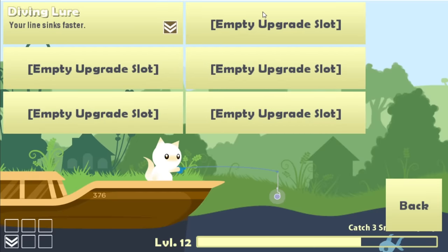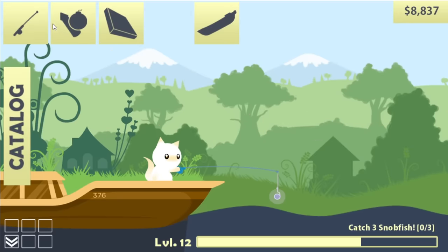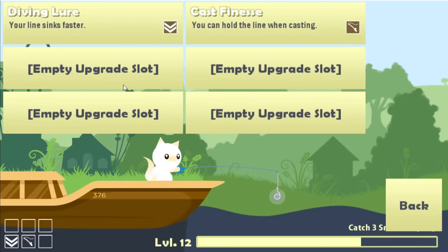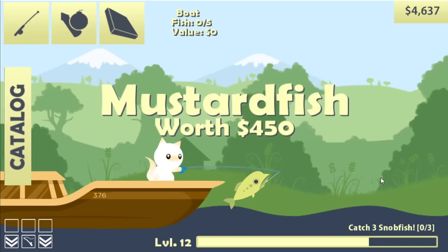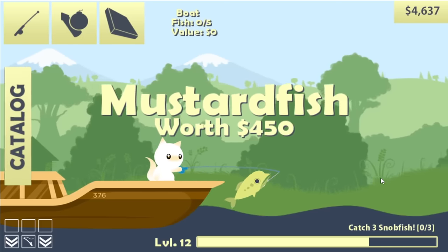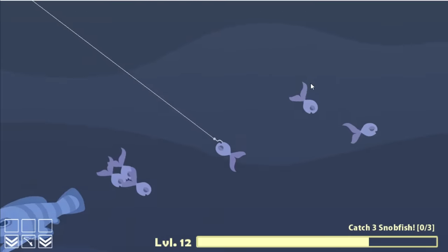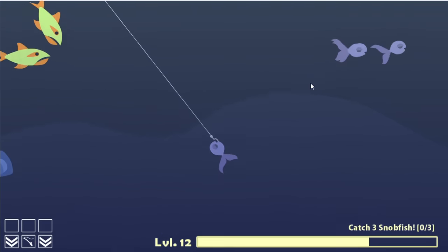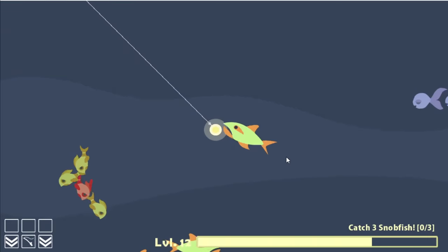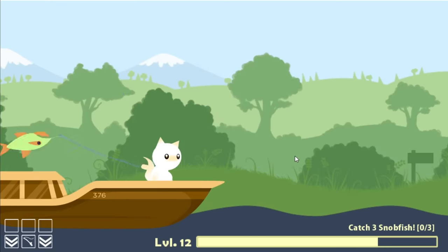I'm going to buy a diving lure, then also a bait guard — but I don't have enough money because it's really expensive. We'll settle for cast finesse and then one more diving lure. As long as I have the bait guard I will be happier, so we need to save up the money. That shouldn't take long because there are some very valuable fish, especially now that I have the diving lure. I don't know how you ate that — you're too small to bite something that big. This is a garump for $5,000.